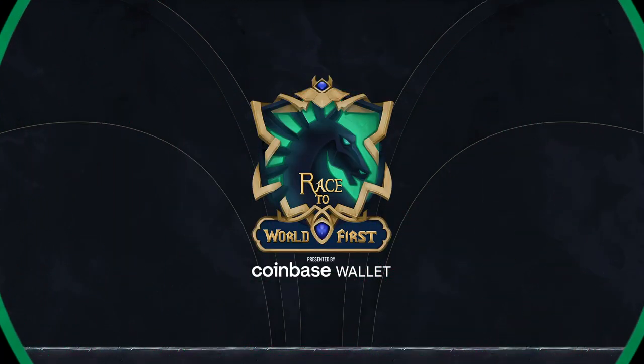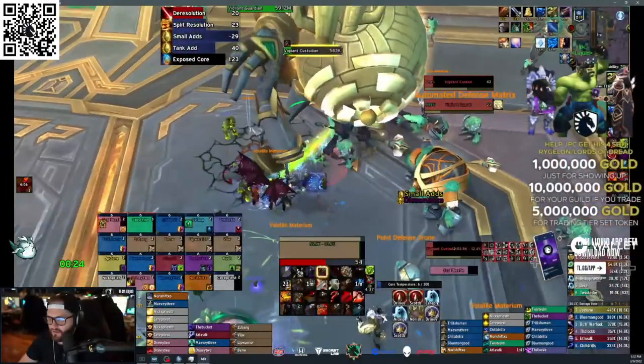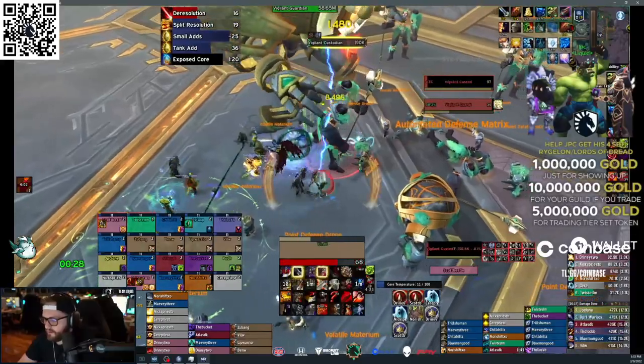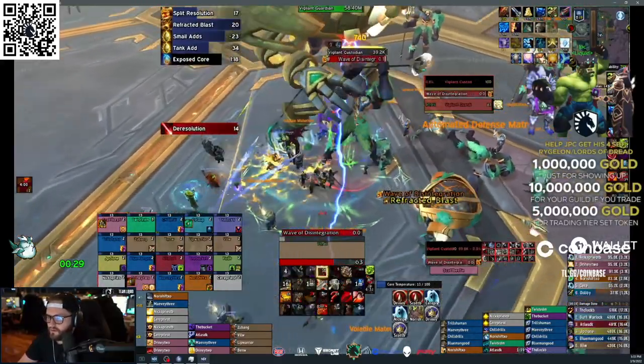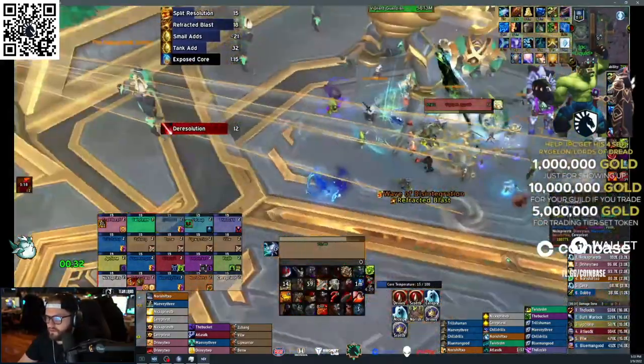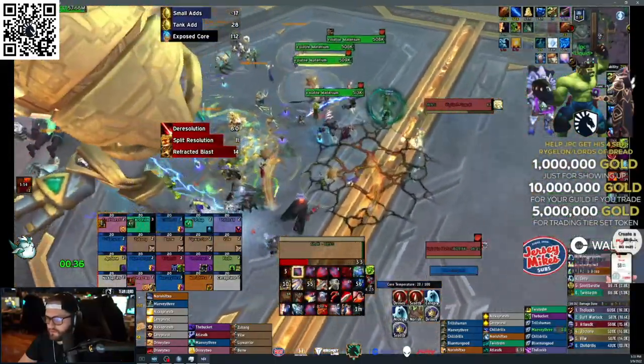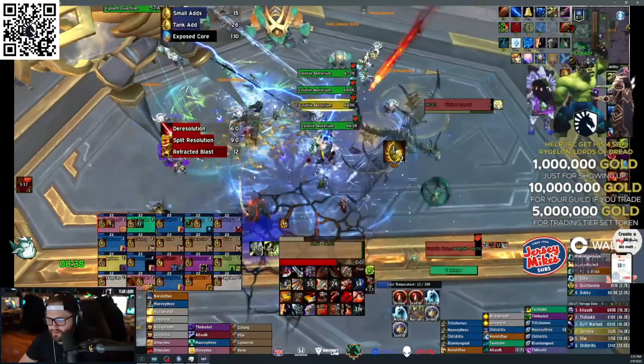Hello everyone and welcome back to the next installment of our 9.2 Raid Guides, proudly presented by Coinbase. This is CrazyPuck from Team Liquid, and today we'll show you how to kill the first boss in the Mythic Sepulchre of the First Ones, Vigilant Guardian. This video is being recorded live from Team Liquid's Race to World First event, so apologies if there's a little background noise.